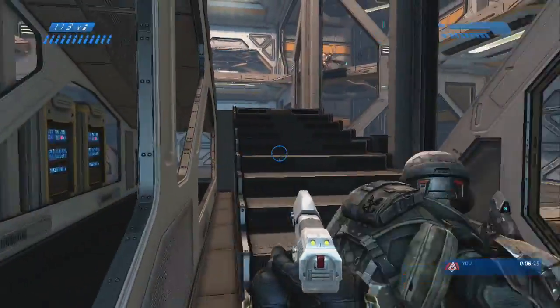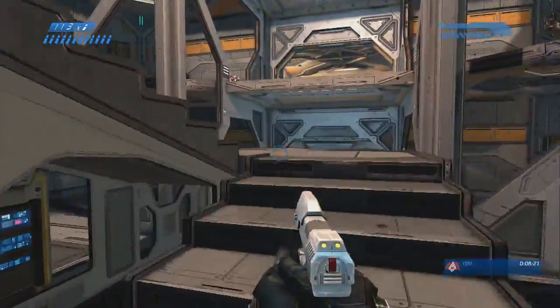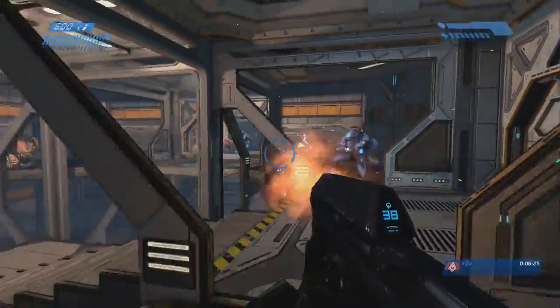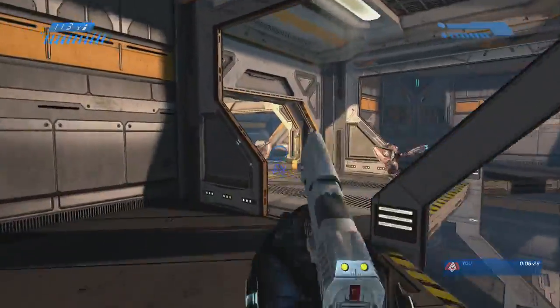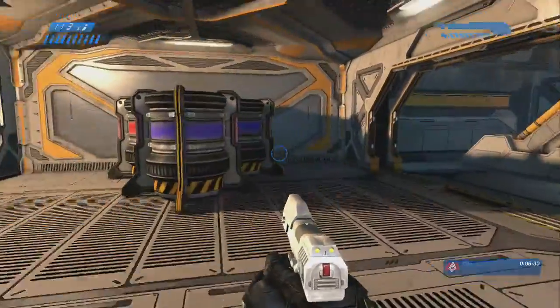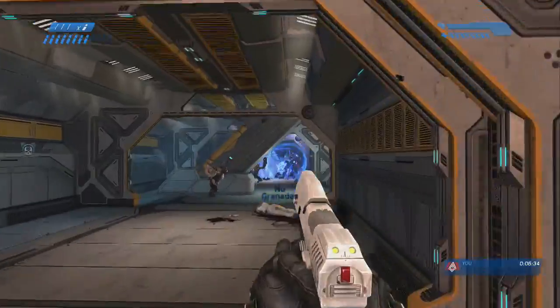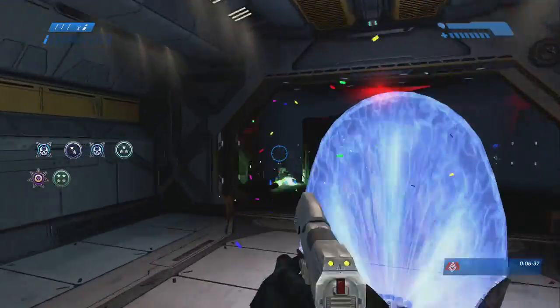It'll waste time if you keep trying to do that. Let's go up the stairs, merc that dude, come over this way. These dudes are pretty surprised — they're just standing there. Shoot the elite and he dies, and everything's good.